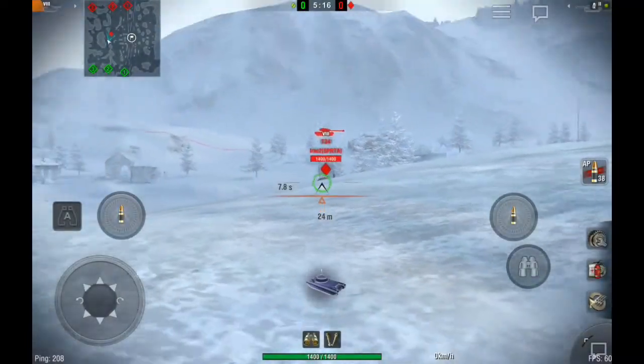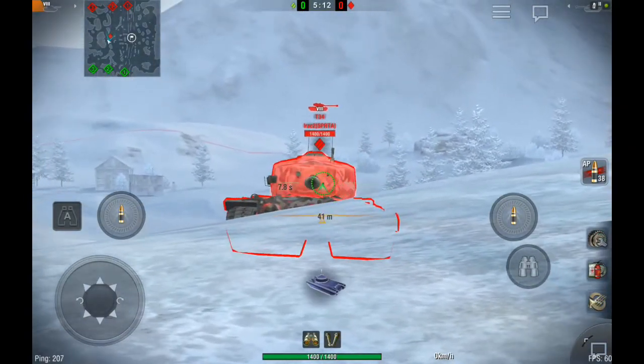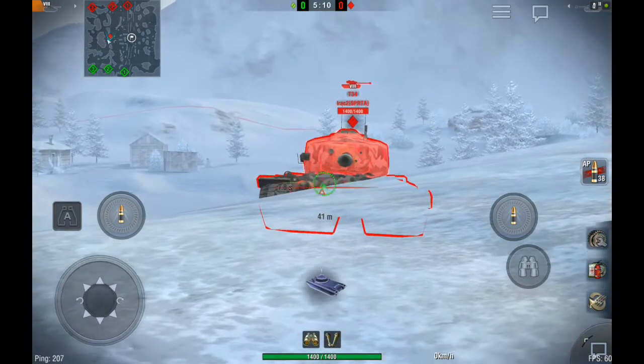The thing to watch out for when going hull down is to be precise — so you don't expose any of the hull armor, or you're going to be penalized for that.